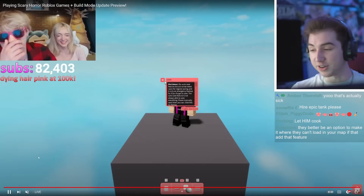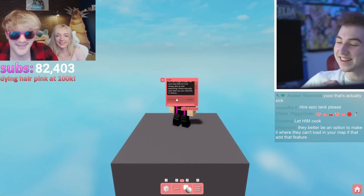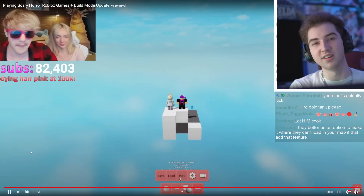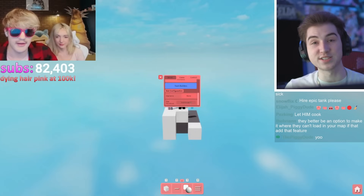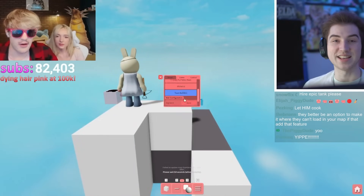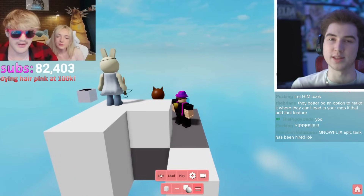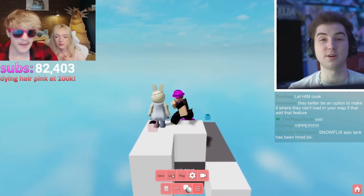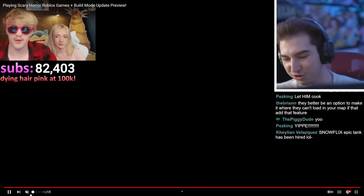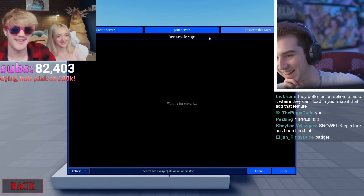I think what they're trying to show off here is that you can make your map public so that people can go in and host — they can load in other people's maps if the owner allows it. So for example, my Death Run Dimensions map: if I go in the menu and set it as a public map, anybody can host Death Run Dimensions for themselves. I think that's awesome, and I imagine you wouldn't be able to destroy the map or make any changes to it. They would appear on the server discoverable list — that is so cool.